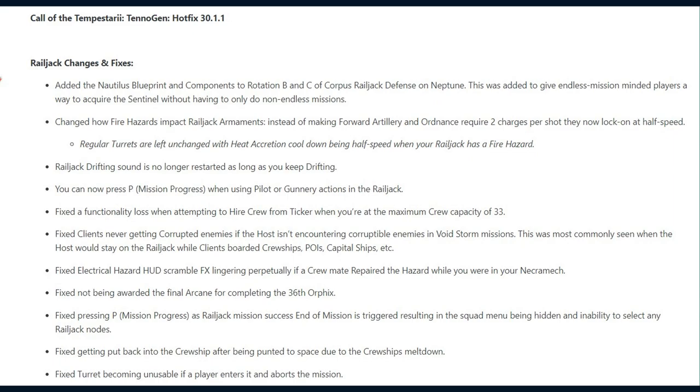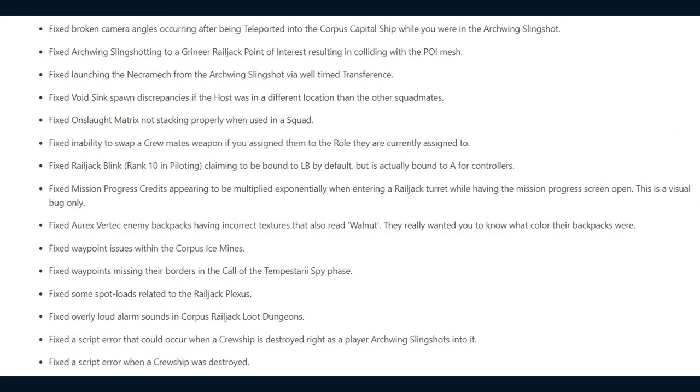They fixed the turret becoming unusable if a player enters it and aborts the mission, broken camera angles occurring after being teleported into the Corpus Capital ship while in the Arcwing Slingshot, Arcwing Slingshotting to a Grineer Railjack point of interest resulting in colliding with the point of interest mesh, and launching the Necramech from the Arcwing Slingshot via a well-timed transference.